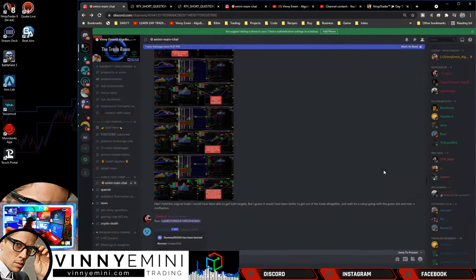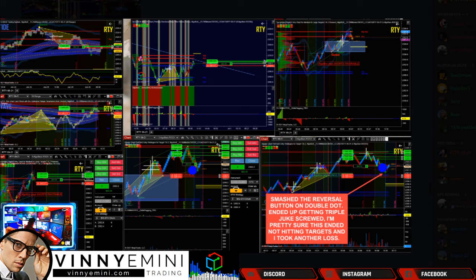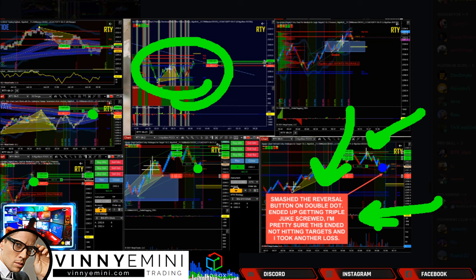He starts getting in short, then gets scared because he sees a blue dot. He's got dots showing up everywhere — blue dot, green dot, green dot, green dot — everything going against that original short position. These signals should have just been exits off his original short from the cross. Trying to reinitiate and keep going short is very dangerous because you're going against the MACD. He then tries to reverse to go long off the double dot, ended up getting triple-juked, and took another loss.